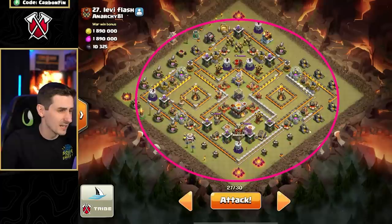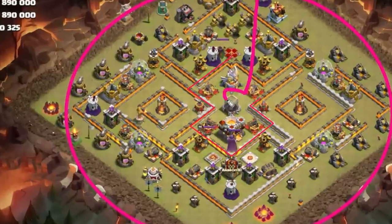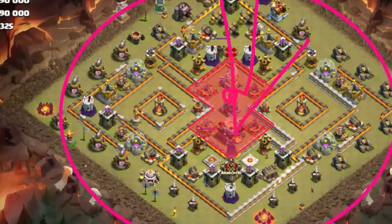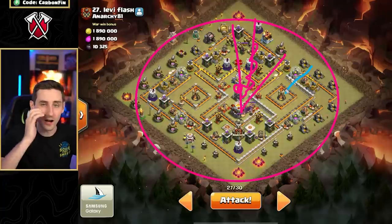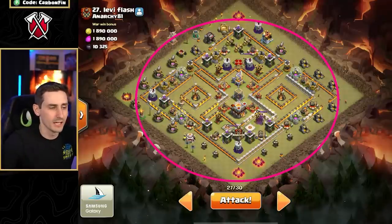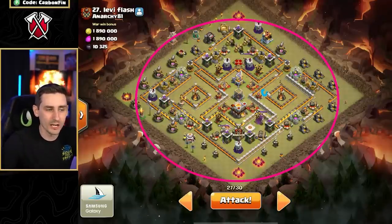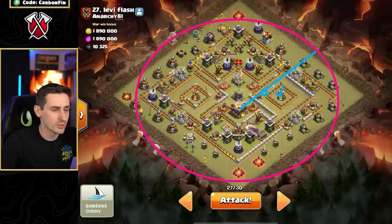We want to cut out a section of this base. If I send the blimp into the eagle — if I take out this section with the blimp — I could send my heroes into the single, but it'll be hard to get into the single because of how isolated it is. I'd have to fly my way through there, which would be very annoying. So what I've decided to do is send the blimp and land it right about here, then take the single down.